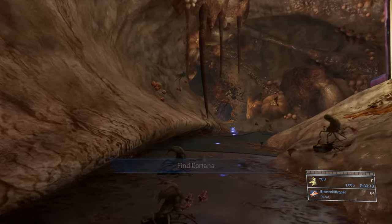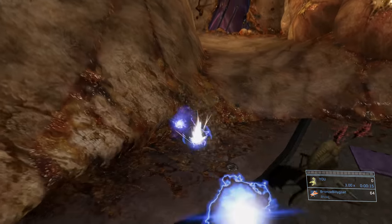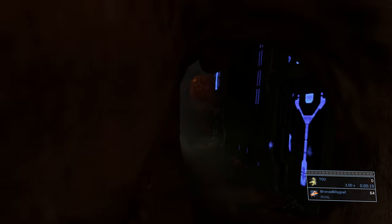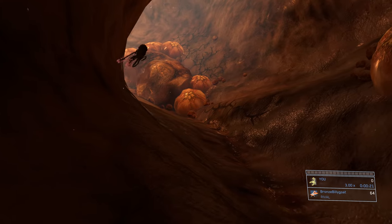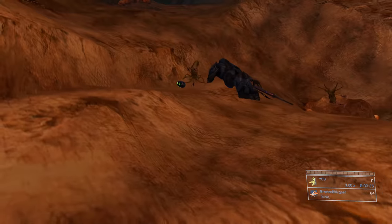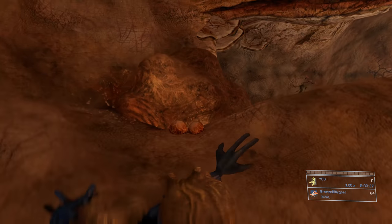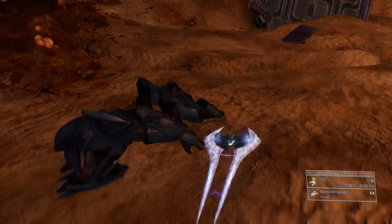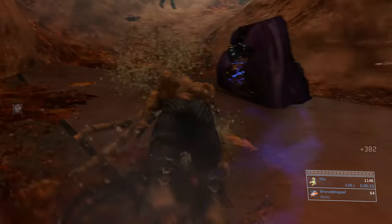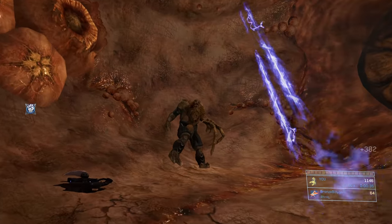I also grabbed a plasma rifle from that dead elite, but that doesn't really matter too much. We're going to go over to the right and hug the right — there's a little tunnel with a covenant glyph on the side. Go up over there and this actually leads up towards the top of the map where there's a bunch of hidden weapons: a carbine, more plasma grenades, and another sword, which is the important thing we're looking for.